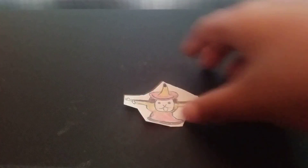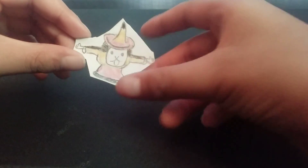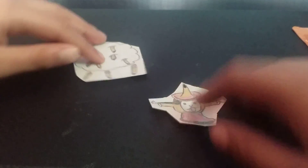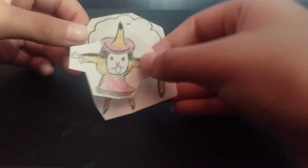The evolved form is Pencil Mage. He is a mage now — a pencil mage. And this is his cloud of pencils; he'll rain down pencils on the enemies. Okay, that was Pencil Cat.